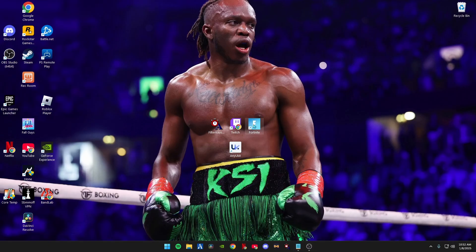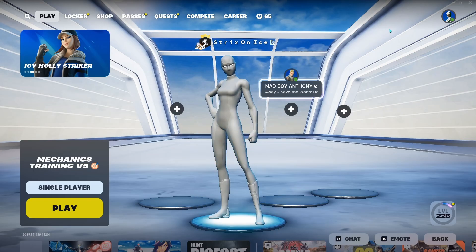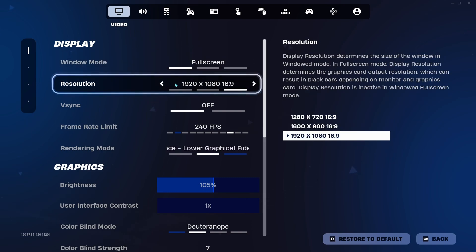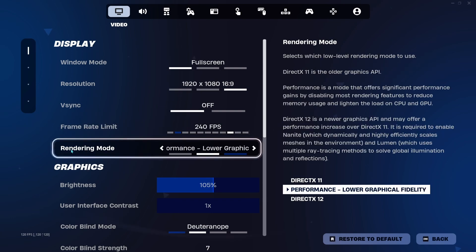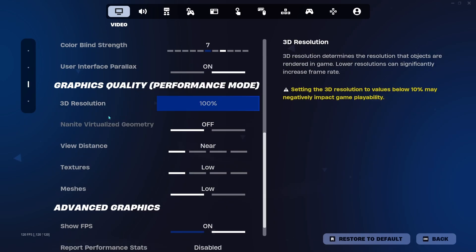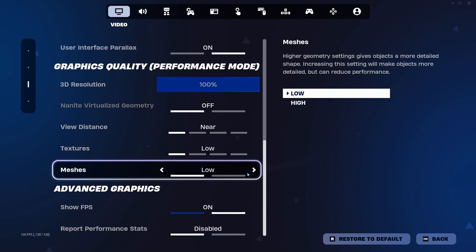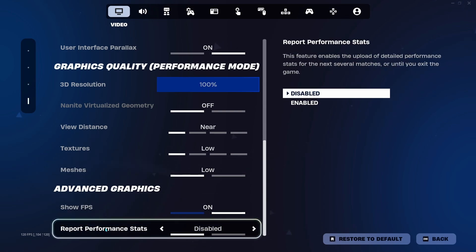Now head into Fortnite Settings and go to Video. Set Window Mode to Full Screen at all times. Set Resolution to 1920x1080 (or 3840x2160 for 4K). Make sure V-Sync is off. Set Frame Rate Limit to your monitor's hertz. Set Rendering Mode to Performance Mode. Recommended settings: Brightness 105, 1X, Deuteranopia Color Blind Mode, Color Blind Strength 7, UI Parallax on, 3D Resolution at 100, Shadows off, View Distance Near, Textures Low, Meshes Low — Meshes Low gives you the bubble-wrap build effect. Keep Show FPS on so you can monitor performance, and set Report Performance Stats to Disabled.